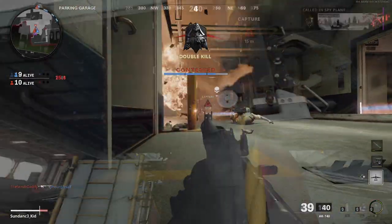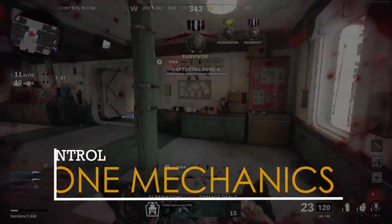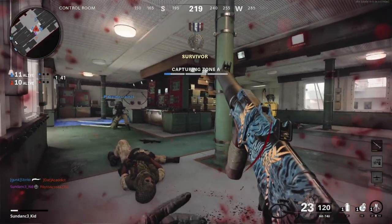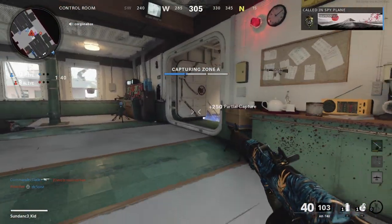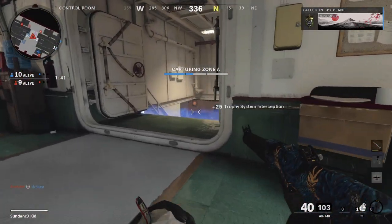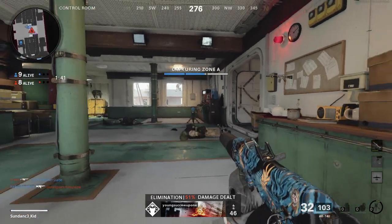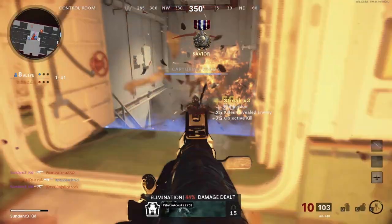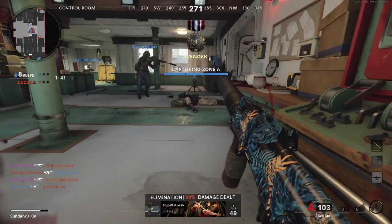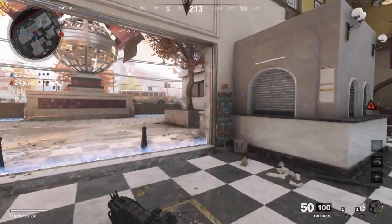Uncontested, it takes one minute for one player to capture a zone. For two players, the time is cut in half to 30 seconds. Add a third and that time is reduced by a third, and so on — essentially the more teammates you have helping you capture a zone, the less time it takes. While testing this in a private match, we were able to get it down to 15 seconds, so sometimes a good strategy is to flood a zone, quickly capture it, and move on.